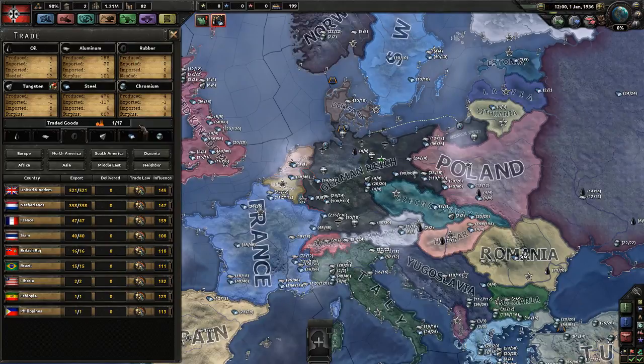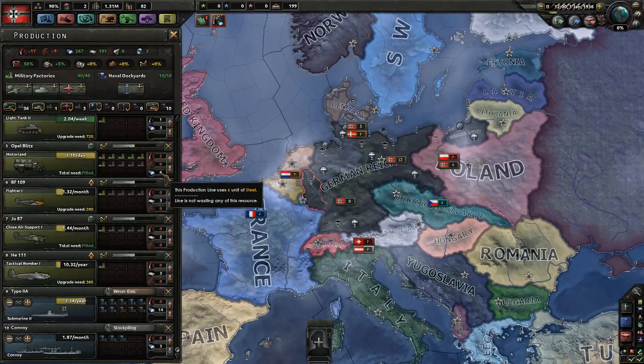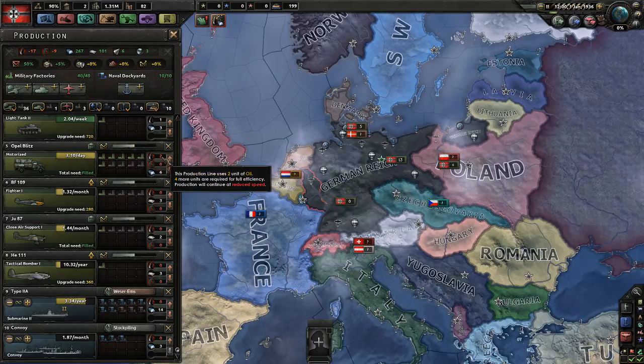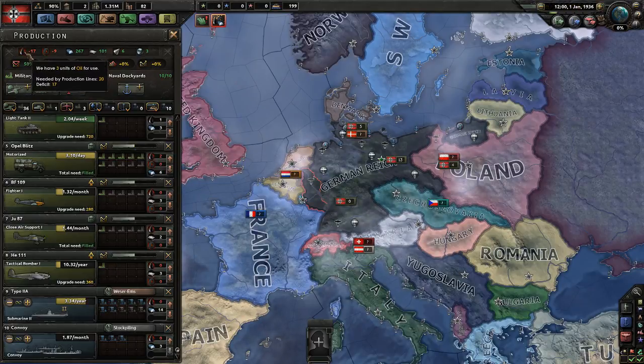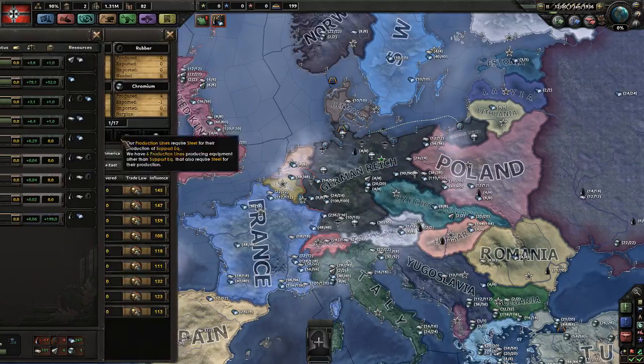Insufficient resources — with all the stuff we're currently producing, we need different items. It's red when we don't have it and white when we have enough. We do not have any rubber, and we only have two oil but need more. Looking at the summary on top: we are lacking 17 oil and nine rubber. So we're going to go to trade. I always massively mix these two buttons up — I think they should be next to each other, because they both handle your stockpile or the lack of it.